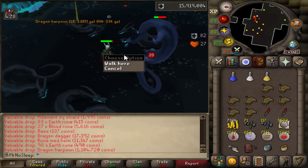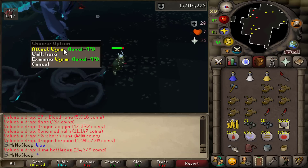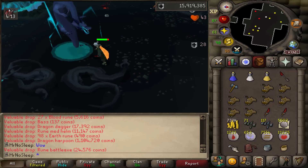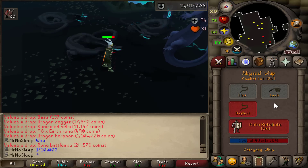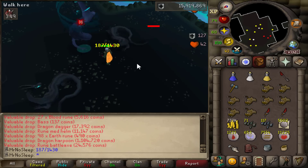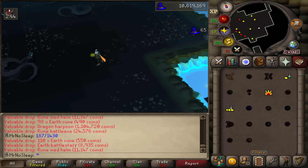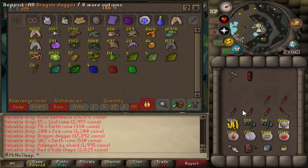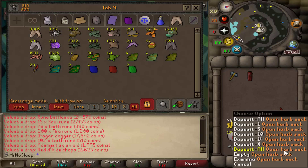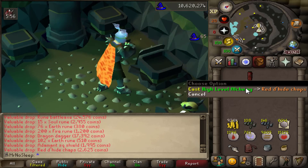What I love seeing even more than the XP — a one in ten thousand drop, a new collection log item: the dragon harpoon! This could have been a dragon sword, dragon throwing axes, or dragon knives, but luckily it was the most useful and most expensive item these worms drop. I'm already 99 fishing but I'll still use the dragon harpoon for future fishing. I'd also finally enabled the collection log pop-up, which should help going forward.